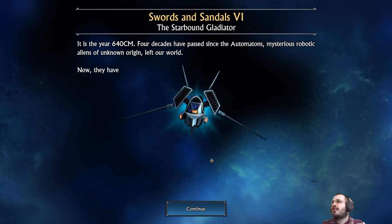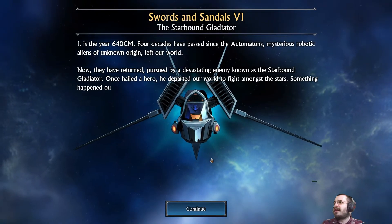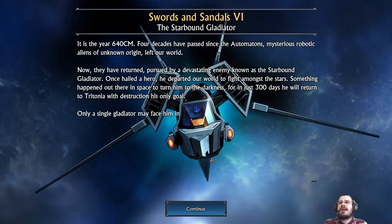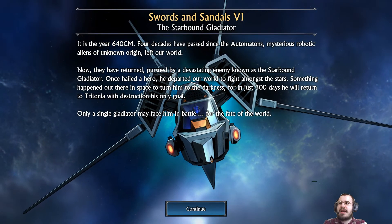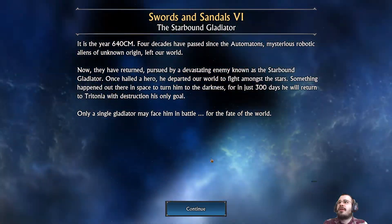It's the year 640 CM. Four decades have passed since the Automatons — mysterious robotic aliens of unknown origin — have left our world. Now they have returned, pursued by a devastating enemy known as the Starbound Gladiator. Once hailed a hero, he departed our world to fight amongst the stars. So the Starbound Gladiator is coming to destroy us in 300 days and we will have one person to fight him. Hopefully me. And yeah, let's hop in.